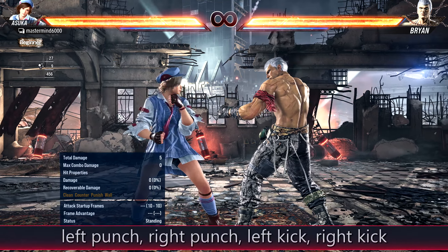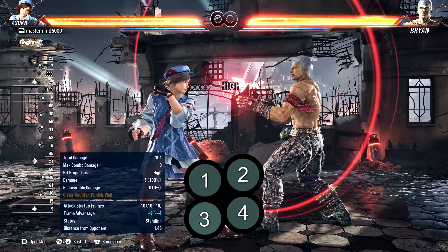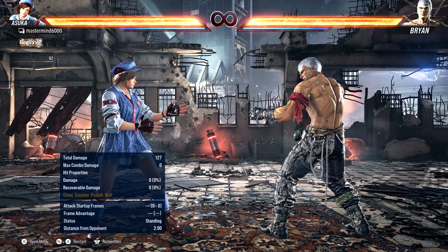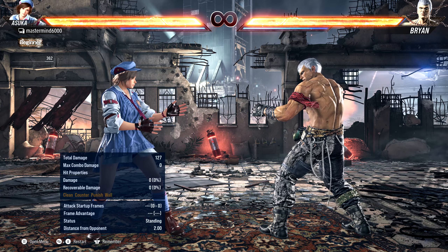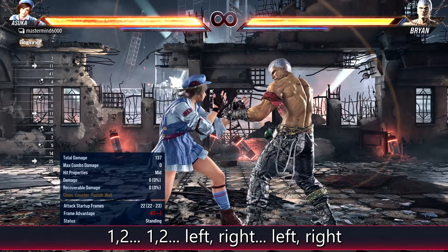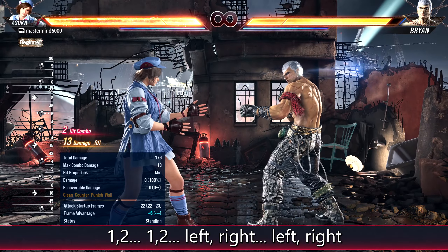We refer to these buttons with numerical notation. Everywhere outside of Japan, when you speak English about Tekken, you're going to use numbers to represent your buttons. One, two, three, and four represent your left punch, right punch, left kick, and right kick respectively. The easiest way to think about this is to imagine a boxer training against a heavy bag — one two, one two, left right left right, boom boom boom boom with the heavy bag.